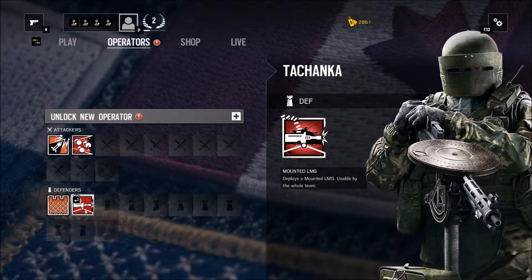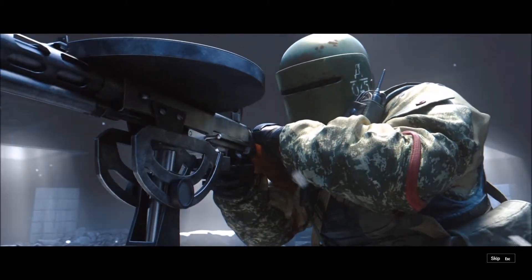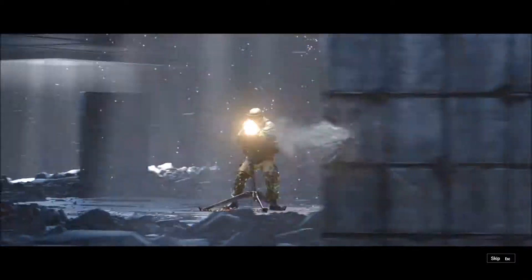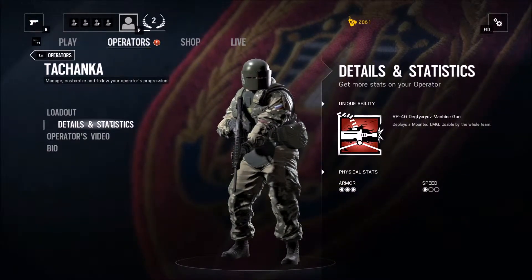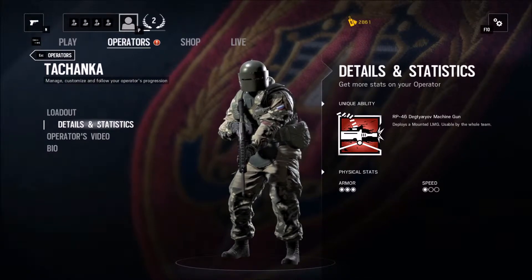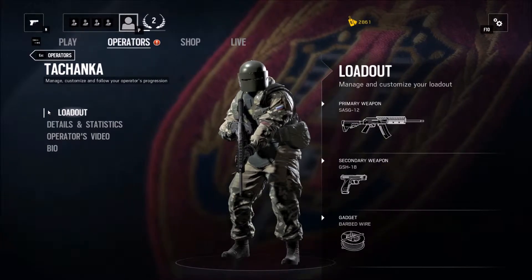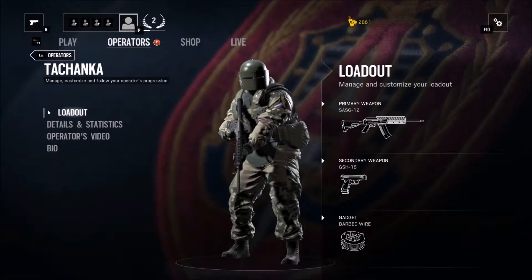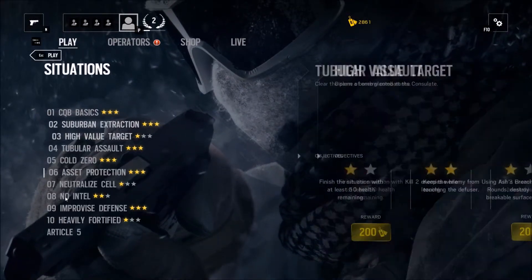Now for our final defender unlocked. For his unique ability, he can deploy a mounted light machine gun, which my team can use to fend off assaults. He comes with a SAG-12, which is essentially a shotgun. His side weapon is a GSH-18 handgun, and his gadget is barbed wire. So without further ado, let's head on over to this final situation — Article 5.